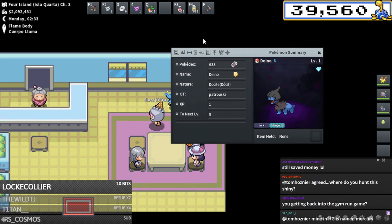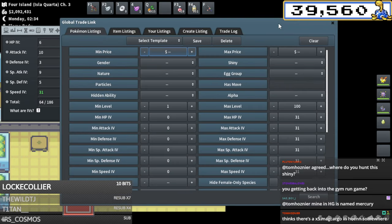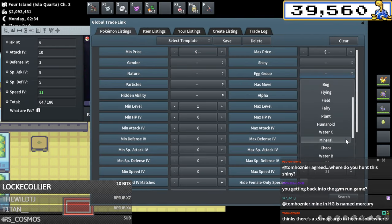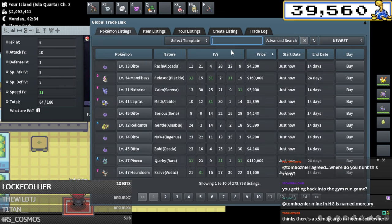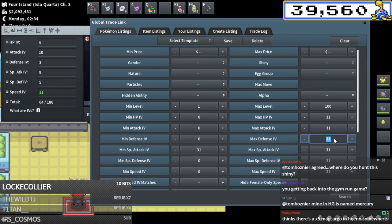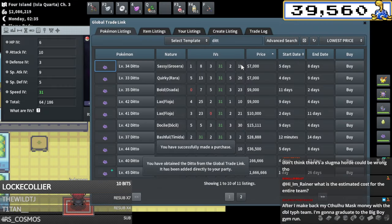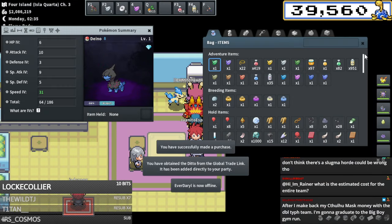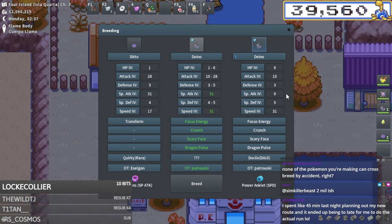Here is our Deino hatch - we'll go ahead and get back working on him. We'll grab a Ditto from the egg group - actually this has to be a Ditto since it's male. We're gonna look up Ditto, search for 31 special attack, get that low defense IV all day - we're gonna pay like 6k for that breeder. Will go ahead and get braces for those.